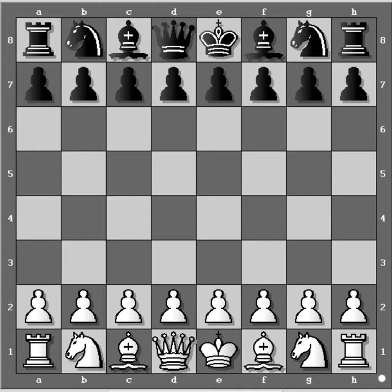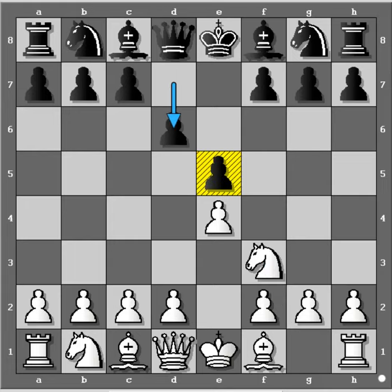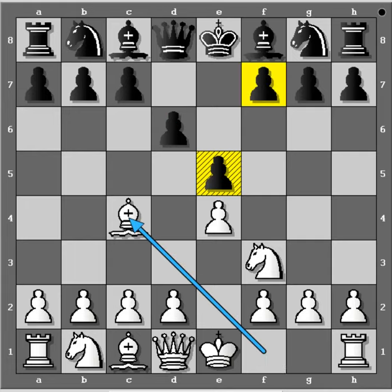Let's begin and see this wonderful game. White starts with E4. Black responds with E5. White plays immediately for development and attacks the E5 pawn. Black defends it with D6. White does the kingside development with Bishop C4.